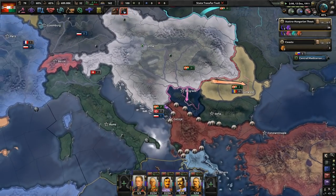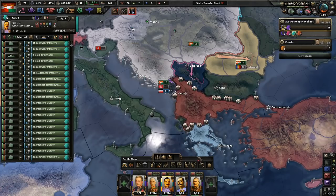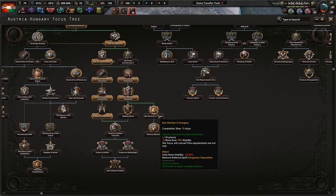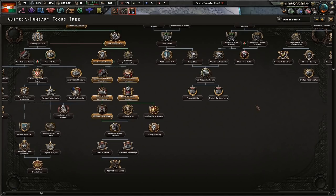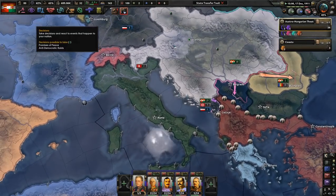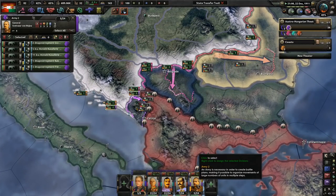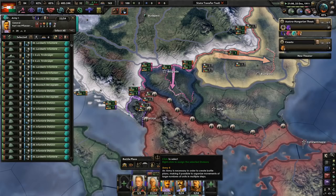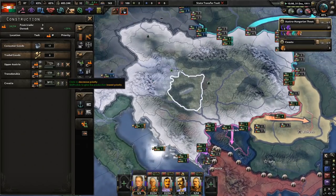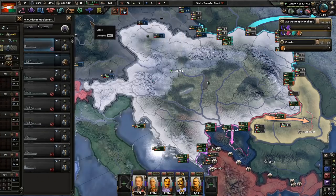Guns looking great, artillery not too bad. I wish we could get into conflict a little sooner. The South Pole was reached by Roald Amundsen. Now we need to get more manpower and improve relations with the Germans. We want to ban elections in Hungary but need more stability first. I'm going to do the Kriegsmarine focus because we need that naval XP to start building up a navy. It's almost 1912, and by the time war breaks out I want at least one ship.